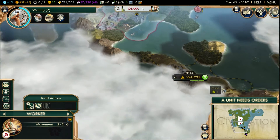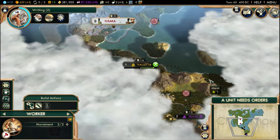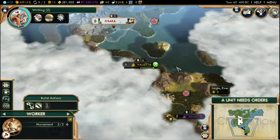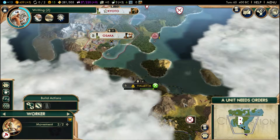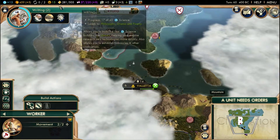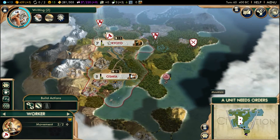Now that we've got our spearmen in a good position, we're going to want to put a city near the gems — actually right between the two city states. That should provide us with enough defense from them so we won't even have to supply them with military, at least that's what I'm hoping.